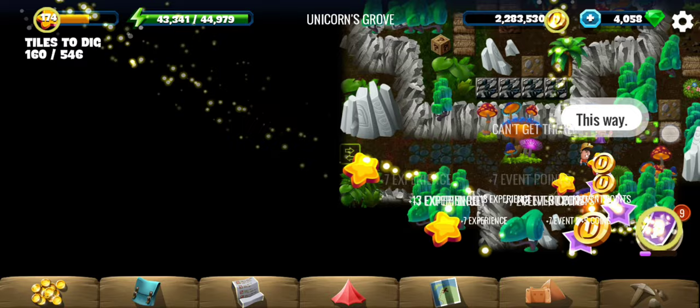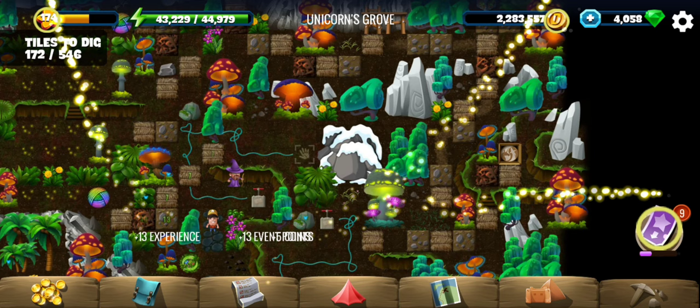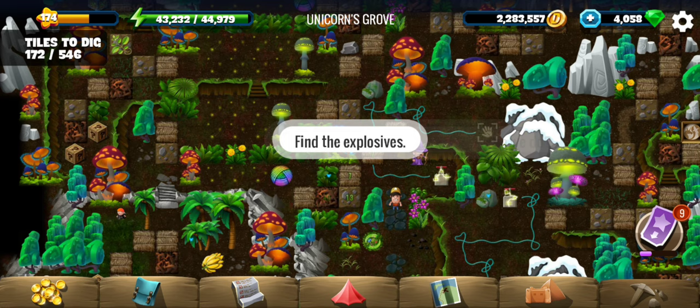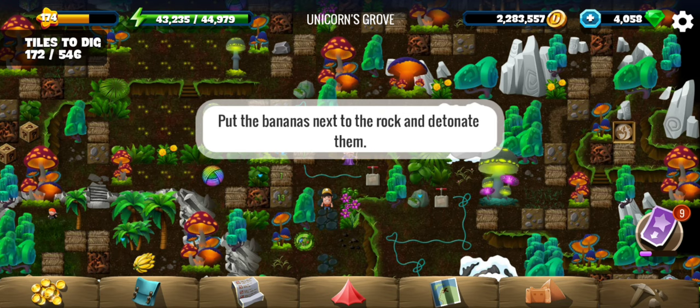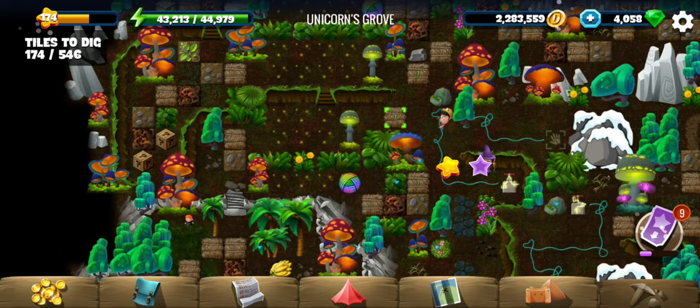And further we go. You can't get through that rock, which means we have to explode it — using bananas and detonating them. This is a fantasy world, so anything can happen!